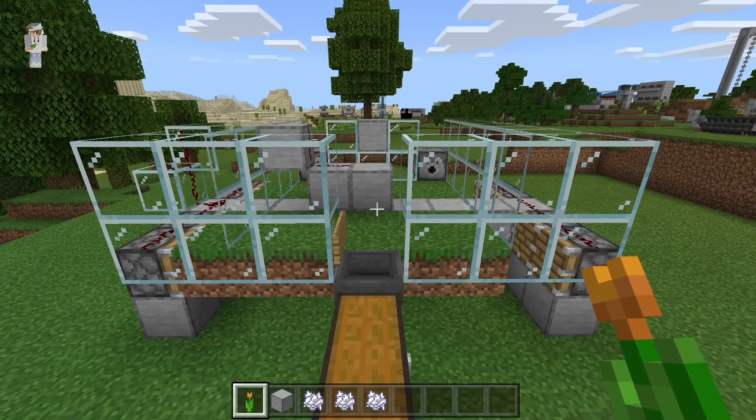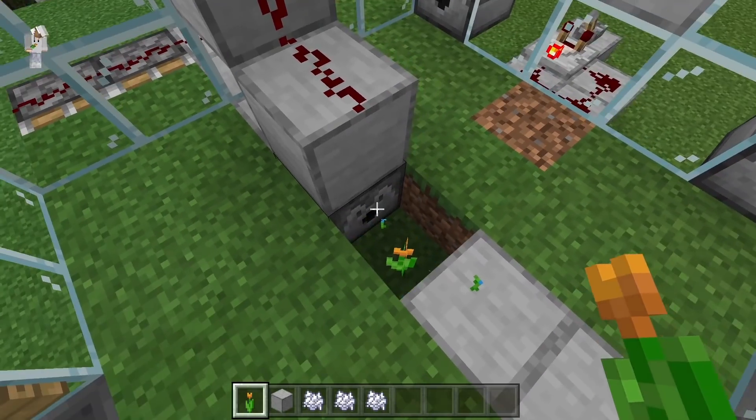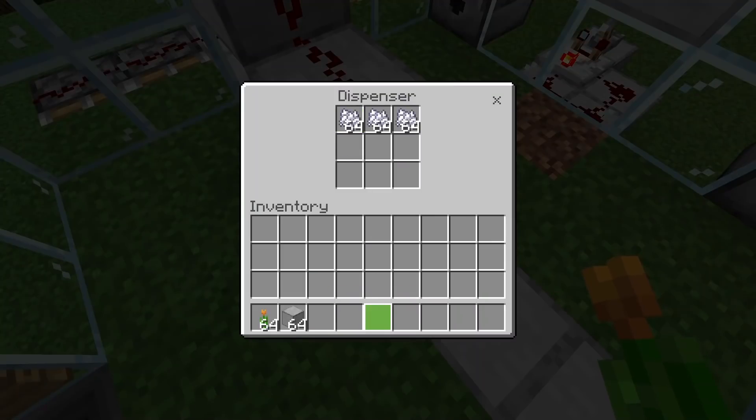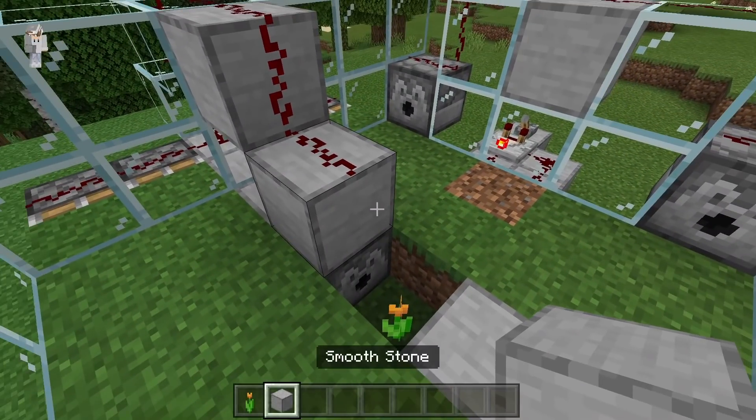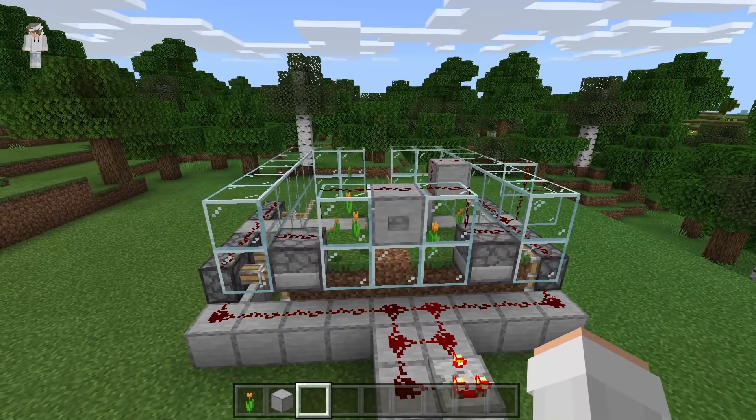If you guys ever need to refill the bone meal or want to change the flower that you want to grow in this farm, break this block. Now replace the flower with the flower that you want to grow. Then open the dispenser and add some more bone meal. Once you've done that, replace this block. As you guys can see here, the farm will now grow the new flower.